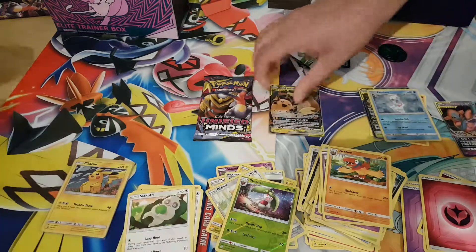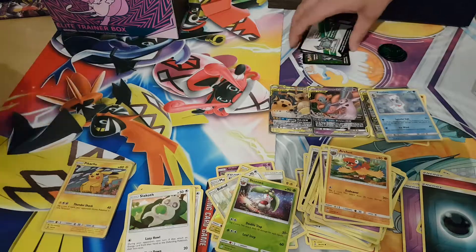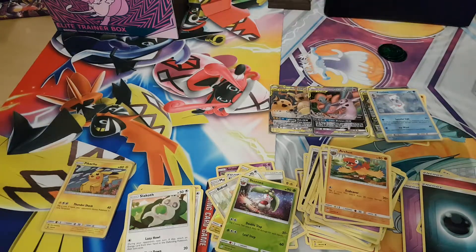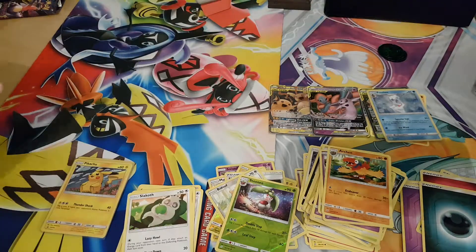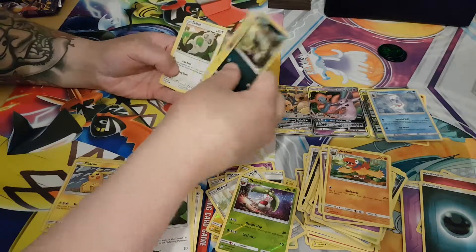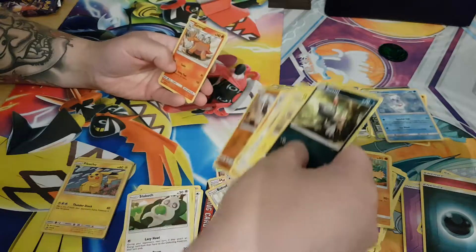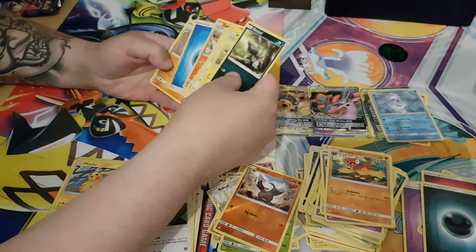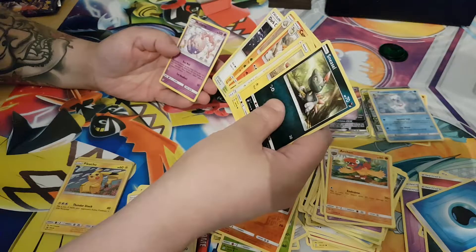I'm going to add Alolan Raichu and then Espeon Deoxys. Final pack from the blisters — starting with Sneasel, Magnemite, Slakoth, Axew, Flikinder, Wilbur, Reverse, Cameroot, Breloom, Dark City, and then Musharna.